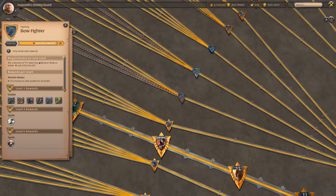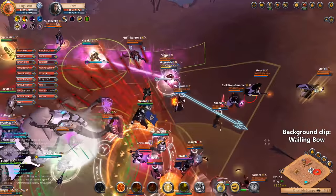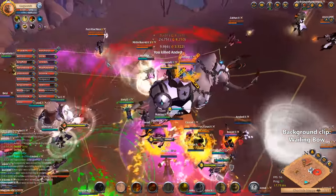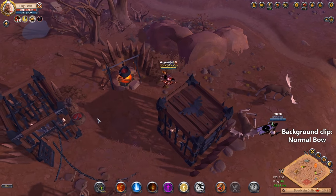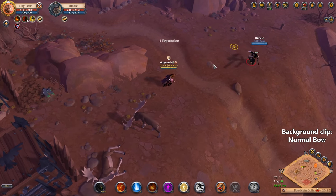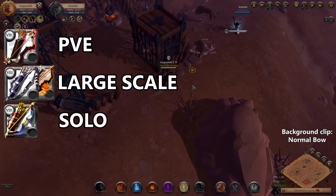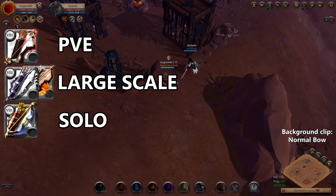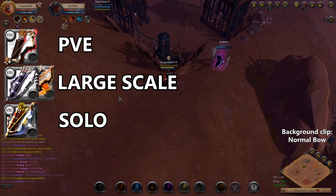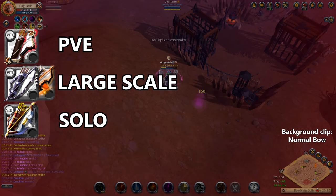Bows are pretty much viable in every situation except in 5v5. For large scale PvP you can find the longbow and the wailing bow, which are really, really efficient. For PvE you have the baited bow, which corrals the enemies inside an area. For solo PvP you can have the war bow, which is one of the best weapons for that. You also have the normal bow and the whispering bow, two weapons based on auto attacks — not played a lot but efficient if you play them well.